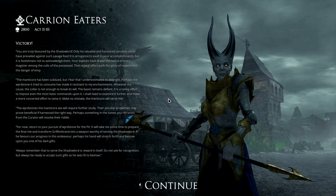'The manticore has been subdued but I fear I underestimated its strength - perhaps the Wardstone it tried to consume has made it resistant to my enchantments. Whatever the cause, the collar is not enough to break its will. The beast remains defiant - I shall need to examine it further. The Wardstones the manticore ate will require further study. Perhaps something in the tomes you retrieve from the curator will resolve their riddle. For now, return to your pursuit of Wardstone for the pit. It will take some time to prepare the final rite and transform Griffinbrand into a weapon worthy of serving the Shadow Lord.'